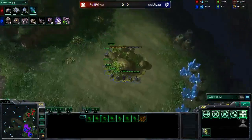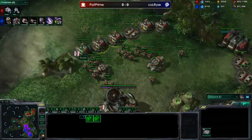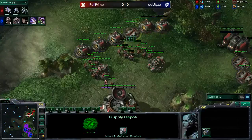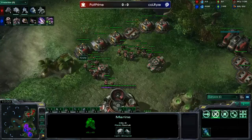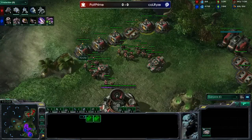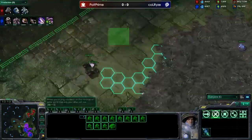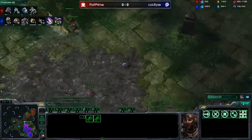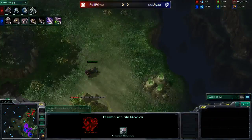Baneling speed is started. These banelings are going to come out and clear the towers. He doesn't know the location of the push and is trying to take a third right now. Look at this scary nice wall from Polt - it prevents a ling run-by. Anytime you need to leave the base you have to drop supply depots anyway. You're not going to bane-ling bust randomly on a counter - it really shuts down a lot of those ling counters, especially on this map. Hellions are scouting around looking for a third.